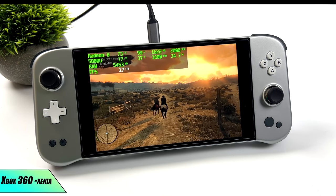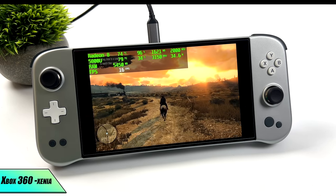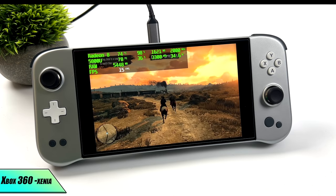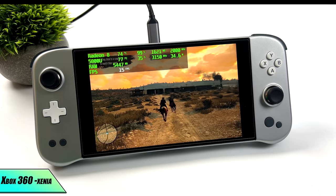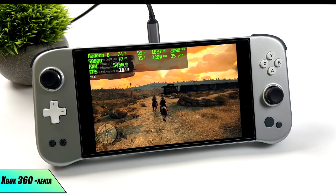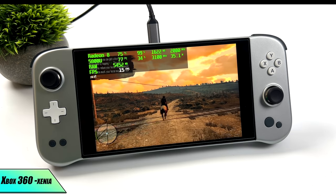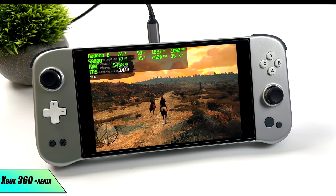For Xbox 360 using the Xenia emulator, I've always had much better luck with Nvidia GPUs — even a GTX 1650 runs it decently. With integrated Radeon graphics I've never had great luck here. On higher-wattage desktop APUs like the 5700G I can get it to run at 30 FPS, but on the 5800U in the Aya Neo Next we're only at about 14 FPS with Red Dead Redemption.